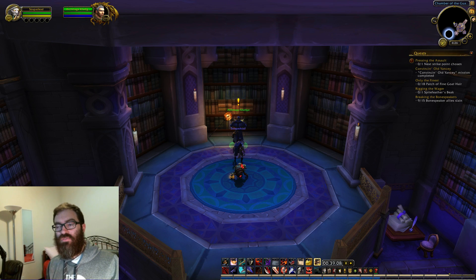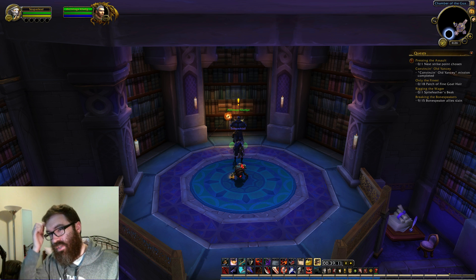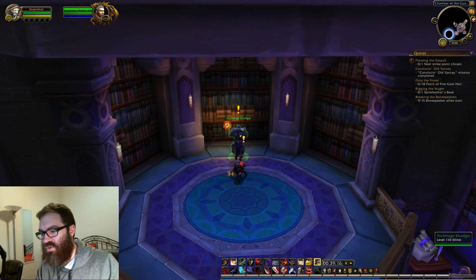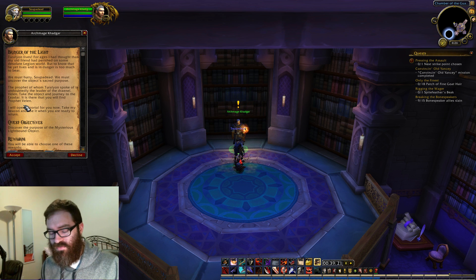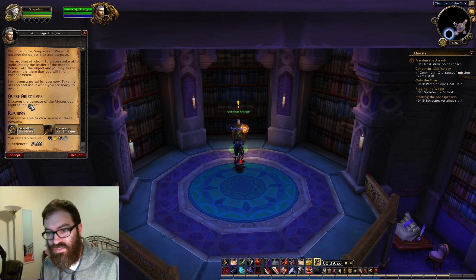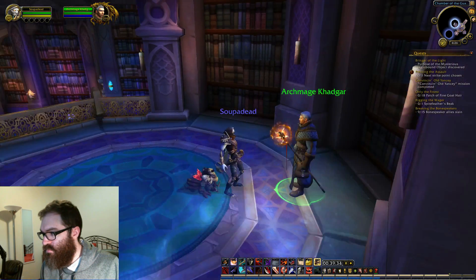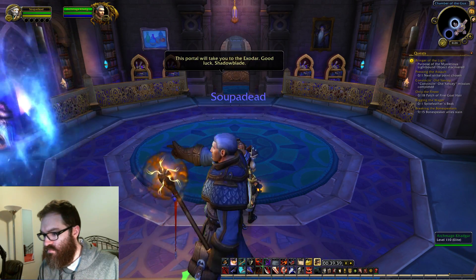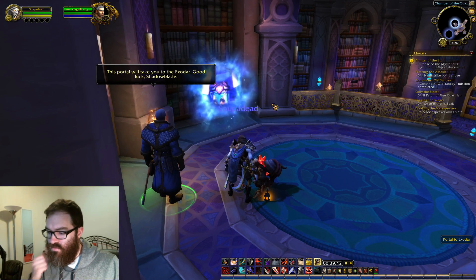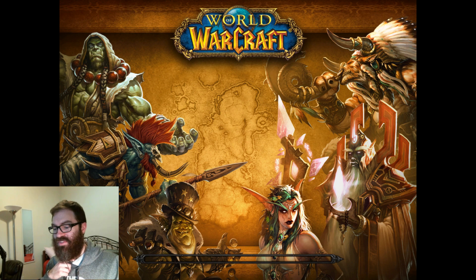That's one thing that's new to me — there's different worlds. I know the timeline split and there's like red orcs and green orcs. Actually grey orcs I think in Draenor if I remember right — a little bit complicated. And I don't actually follow it over the years, so I'm really behind. Prophet Velen — that's what we're talking about. I remember Prophet Velen. I know of him from Hearthstone mostly. 'Discover the purpose of the mysterious lightbound object. Where you lead, we will follow. This portal will take you to the Exodar. Good luck, champion.' Exodar it is — I actually didn't mean to click that. I thought I was clicking to the side of it. Whoops.